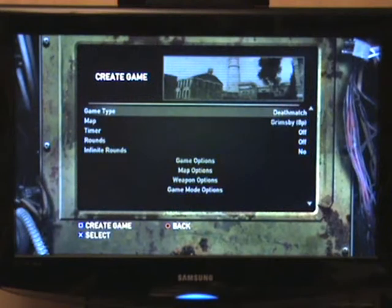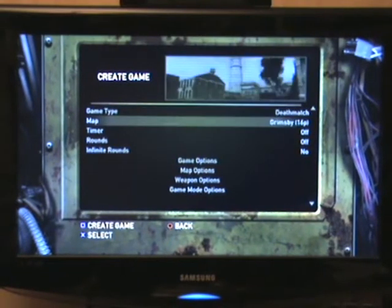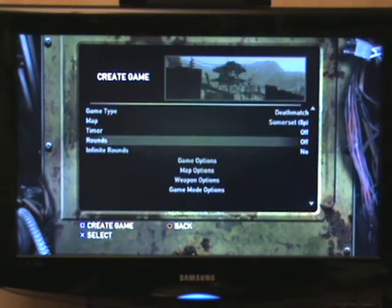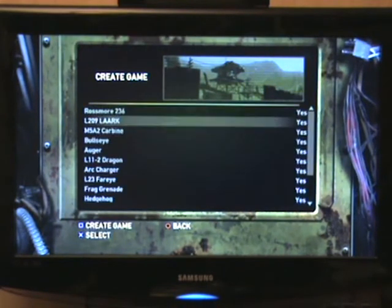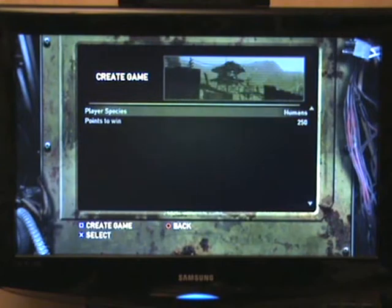So here we go, this is the multiplayer menu — loads of things on it. You've got six different modes: deathmatch, meltdown, capture the flag, things like that. You've also got loads of different maps — there are 11 maps, plus some of the normal maps let you choose different sizes as well, so it's kind of like having more maps. You can choose the timer, the rounds — put infinite rounds in if you want. There are game options like kill count and health regeneration, map options like radar, weapon options where you can toggle certain weapons on or off, and game modes where you can choose species and things like that.